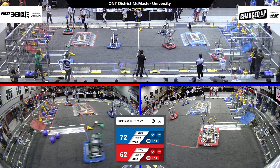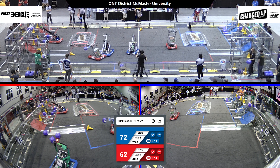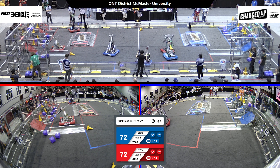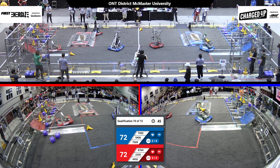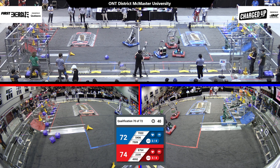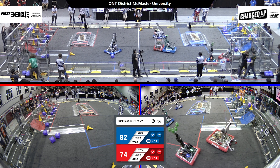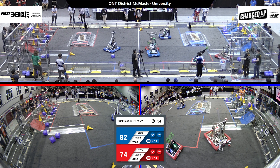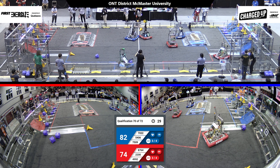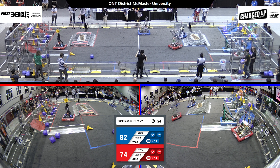7022 is trying to stop all the Red robots from getting back to their community so fast. 5406 for the Blue Alliance is racing back over to their substation to grab another cone, to bring that back to their community's grid to score. 4992 for the Red Alliance has another cube in hand to score. Looks like 2200 may have got stuck on their charge station for a moment but they're okay, racing back over the substation grabbing more game pieces. 8764 for the Red Alliance is trying to do some defense against 5406 in the middle of the field.